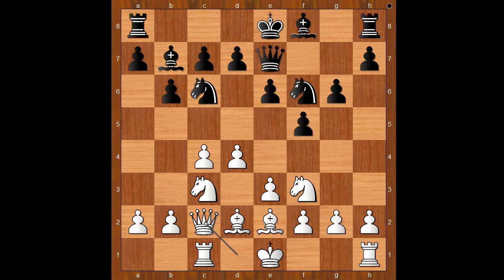Fraser played queen to c2. There was an opportunity to play d5. Queen to c2, bishop to g7, a3 — controlling b4, intending b4. At the perfect time, that would be when black castles queenside. A6.